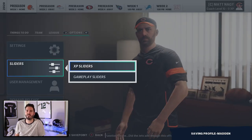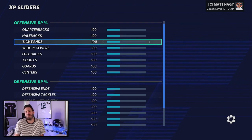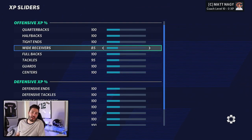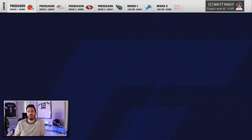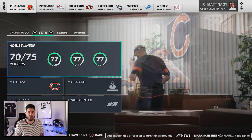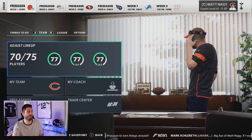As far as XP sliders go, you can honestly leave them if you want. If you want to be extra immersive, crank everything down to about 90 — maybe O-line at 95, wide receiver at 85 — and keep everything else at 90 except for special teams. But that's just a matter of preference. I don't have a huge issue with the default XP sliders. That's step number four — your gameplay and XP sliders.